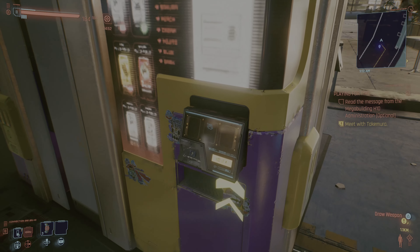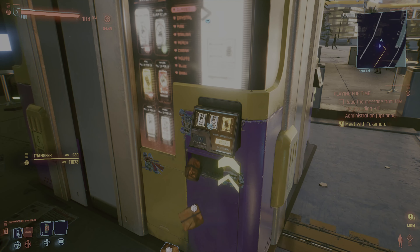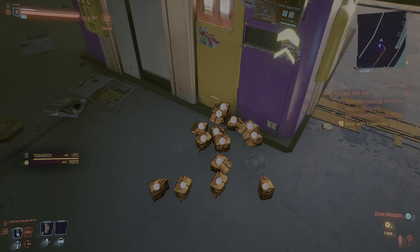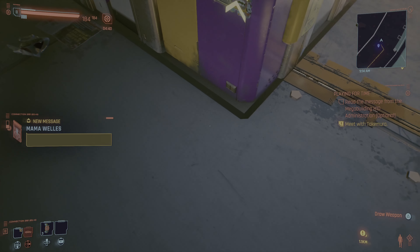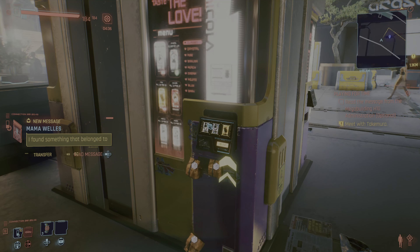There's also a second floor that you can go to in city center. Once you go into the second floor, there are a lot more vending machines up there as well. It takes a while to find them, but there's a ton of them. Make sure that everything is sold out on the second floor too.